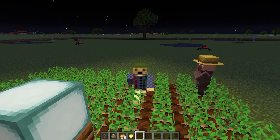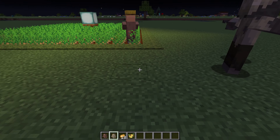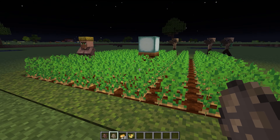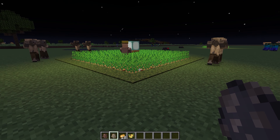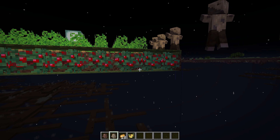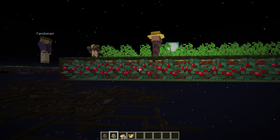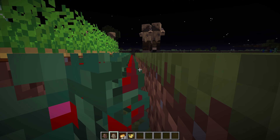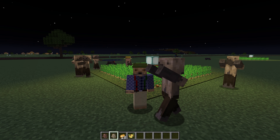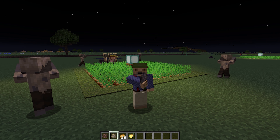I love automatic crop farms, but sometimes they're very difficult to build and they don't always look aesthetically pleasing. And sometimes, having your farmer villager out in the open exposes them to dangers of the night. So what if there was a way that you could make an automatic crop farm that was not only mob-proof and villager-safe, but also trample-proof? Well, I have just the solution for you. Introducing Berry Bush Fencing.